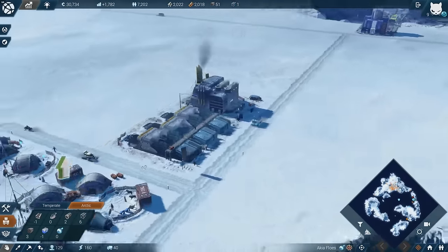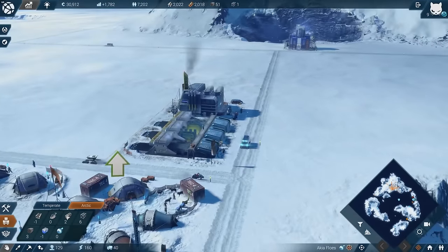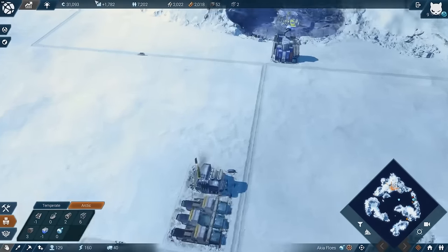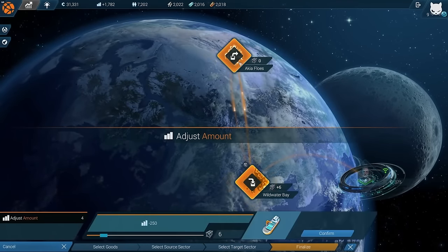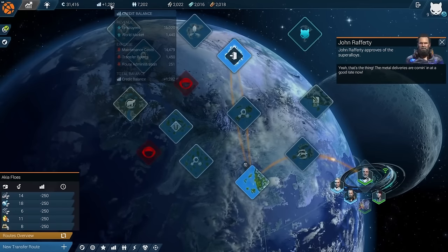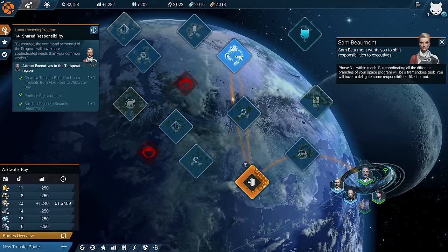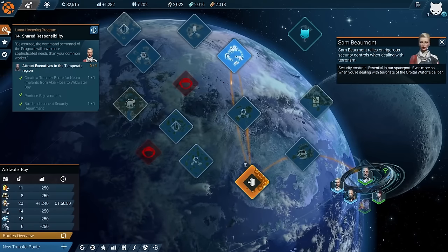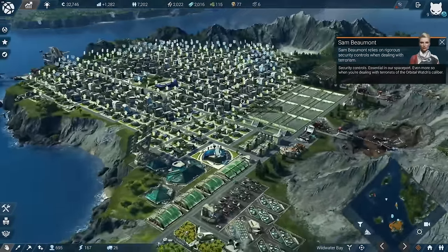I could watch these factories forever. Since we're producing super alloys, we actually need that to upgrade to tier 3 in Wildwater Bay. I need a new transfer route - Akiya Flows to Wildwater Bay. Six we have, 250 it costs again. With that we've also unlocked the next step in the main campaign - that leads us to the moon, essential for our spaceport, even more so when dealing with terrorists of the orbital watch's caliber.